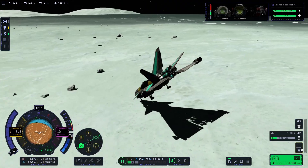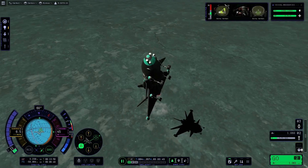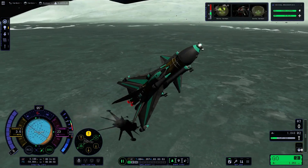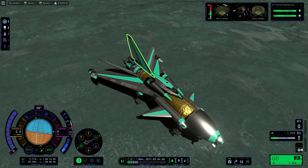Once we arrived, we began our descent. I realized that I completely forgot RCS. Reaction wheels seem to be less effective in KSP-2, especially at low speeds, so even with Minmus' low gravity, I struggled to maintain orientation. This made landing difficult and took a few tries.